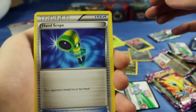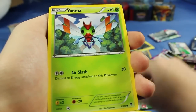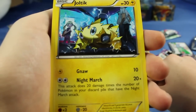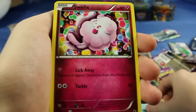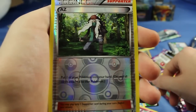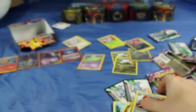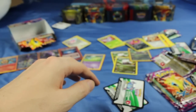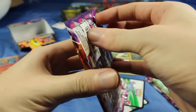Here we have a Hand Scope, Swadloon, Enhanced Hammer, Yanma, Joltik — looking cute — Gligar, Finneon, Swirlix, Reverse Holo AZ. I've gotten a lot of AZs — I don't know if I have Reverse Holo yet — as well as a Non-Holo Escavalier. I am going to try to complete this set as I've mentioned before, so even though I'm getting non-holo rares, at least I'm not getting duplicates. I don't think I've gotten a single duplicate yet, so that is good.